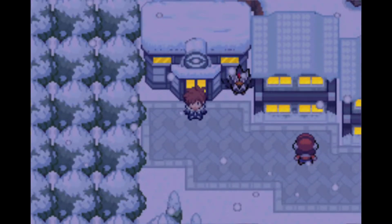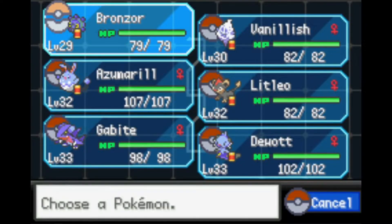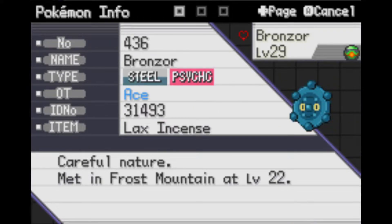Welcome back to Pokémon Unbound. I got a few levels on my Pokémon — everybody's a little bit higher than level 30, with Bronzor getting closer to level 30. I also swapped some items around. Let me show that really quick: Bronzor is holding Lax Incense.